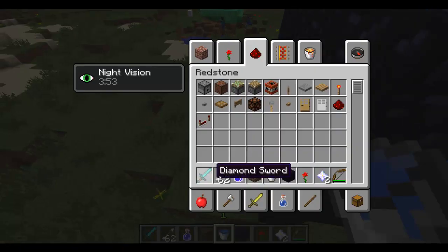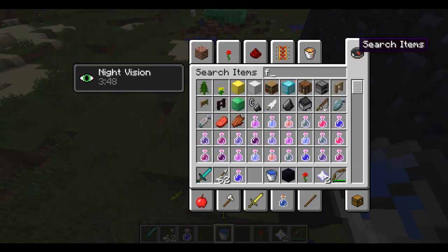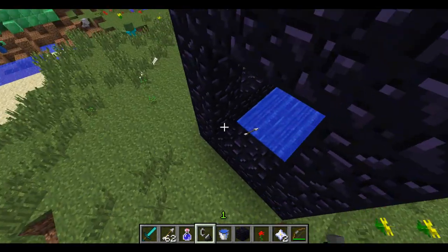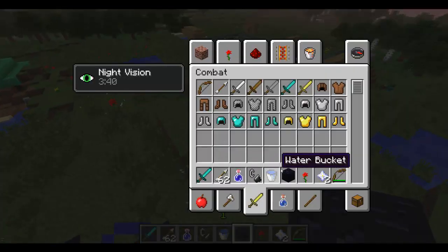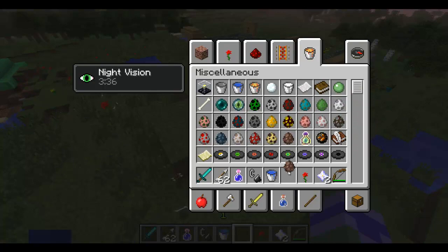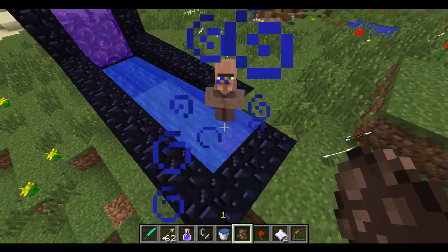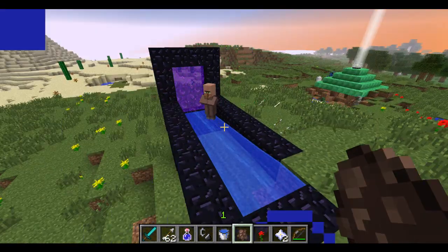If you do that, and then grab yourself flint and steel — flint and tinder as some would say — make a nether portal. Would you like to do the honors of pushing the villager through? Yes. Come here to the portal. Spawn a villager in the water. And away he goes — to the nether. So if you ever so want to, you can send the villagers to hell. Literally, just send them to hell.